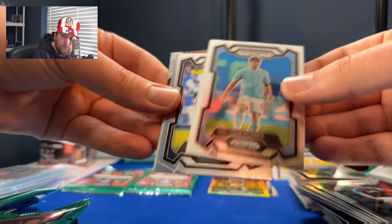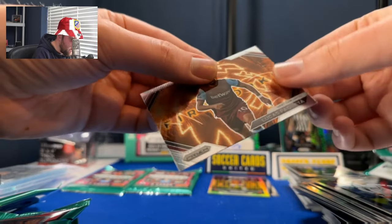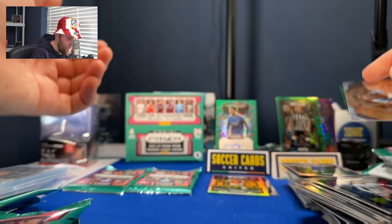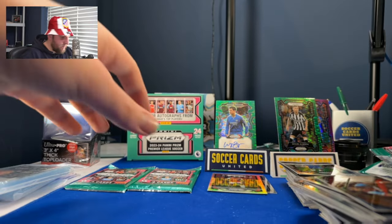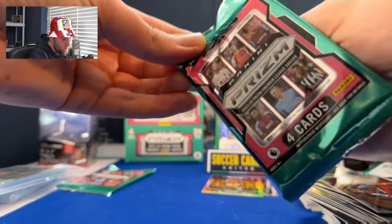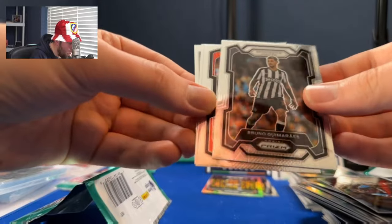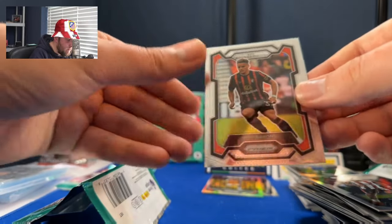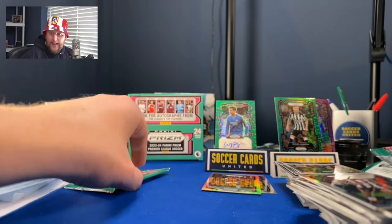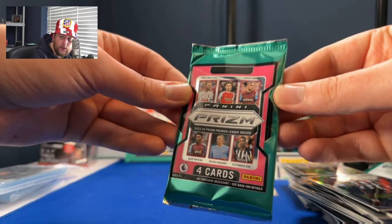John Stones, James Maddison, Moises Caicedo — fireworks insert! Lucas Paqueta — fireworks insert! There were fireworks in here and we pulled that Wayne Bridge. Let me tell you. Kai Havertz, Bryan Mbeumo, Max Aarons. Last pack — the last pack of all of our 23-24 Prism ripping, as far as I can tell.